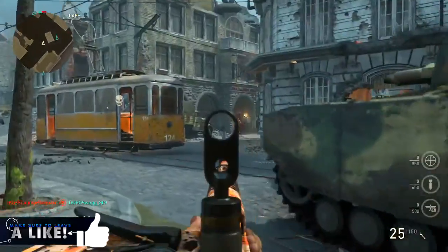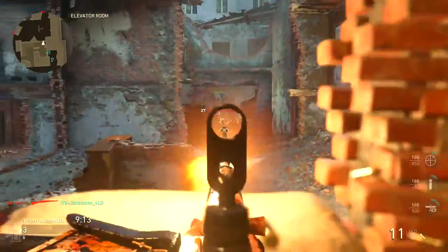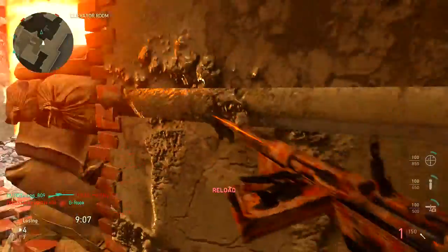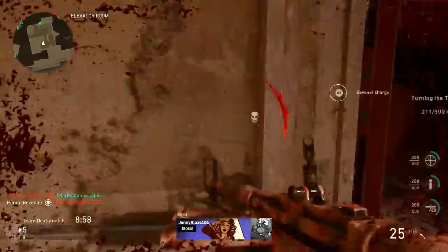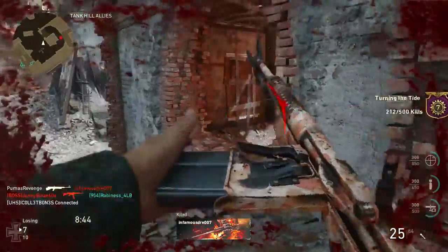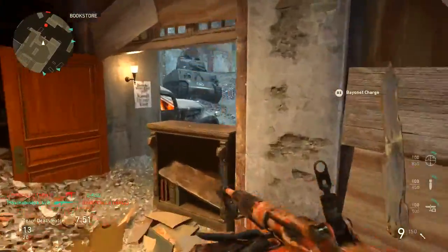You're going to want to use barriers and other cover spots as a guide. If you head glitch, you have a pretty good chance of aiming a lot better than if you were standing in the middle of nowhere. Head glitching is frowned upon because it's annoying to deal with, but if you're the one doing it, you have a really good point of reference for your aim. There are so many spots in this game where you can head glitch and get easy, super simple kills.